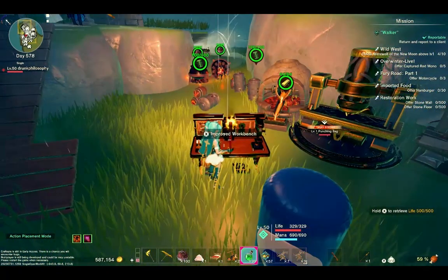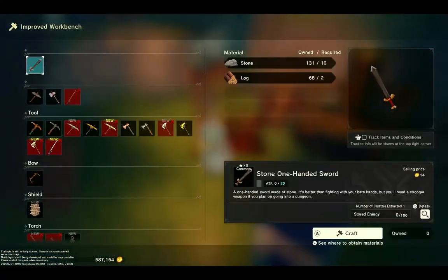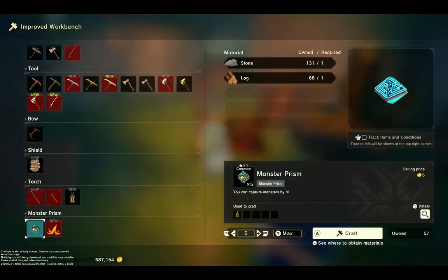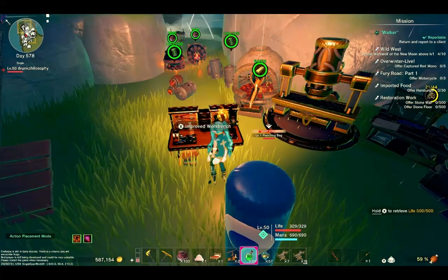First off, you're going to need an improved workbench to even make them. And very first off, you're going to have to explore all the caves and find the blueprint for it to actually get it. But once you get it, you just click it, it's learned, and then it's in this workbench.